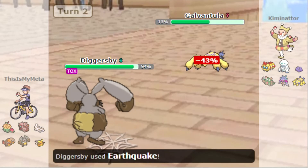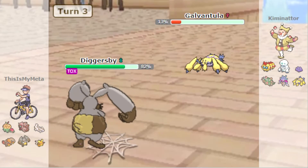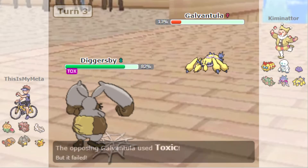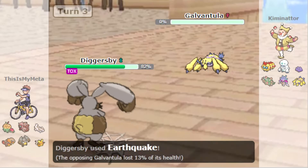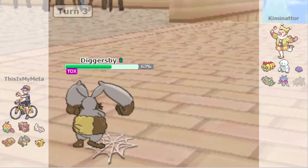They've gone for Sticky Webs — we haven't got anything to get rid of the hazards unfortunately. We're going for the final Earthquake. They're trying to take that Galvantula out — yeah, they were sacking their Galvantula. They couldn't actually hit us; they usually carry Electroweb and U-turn I think.